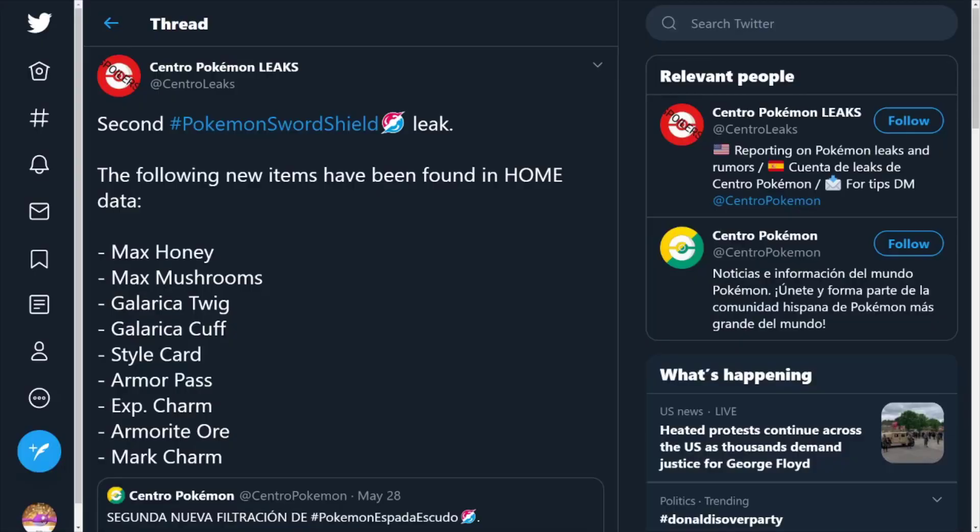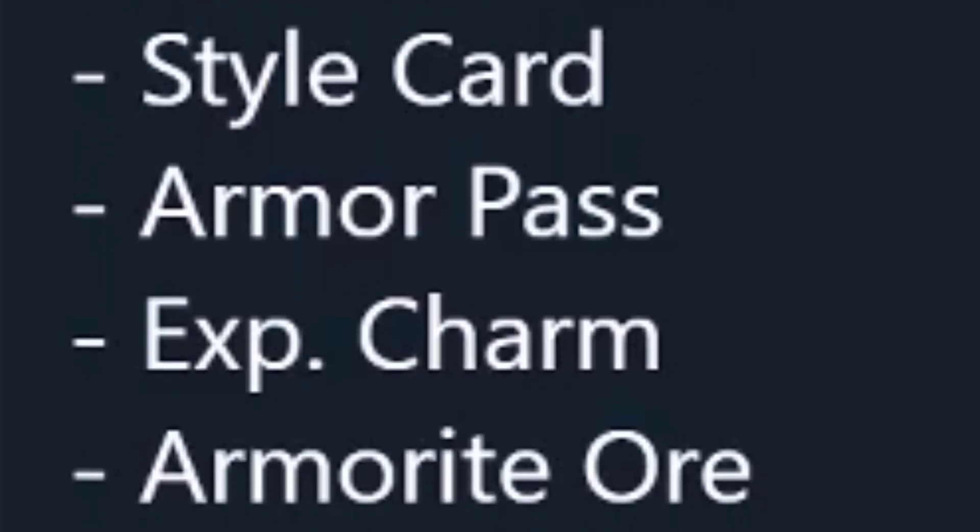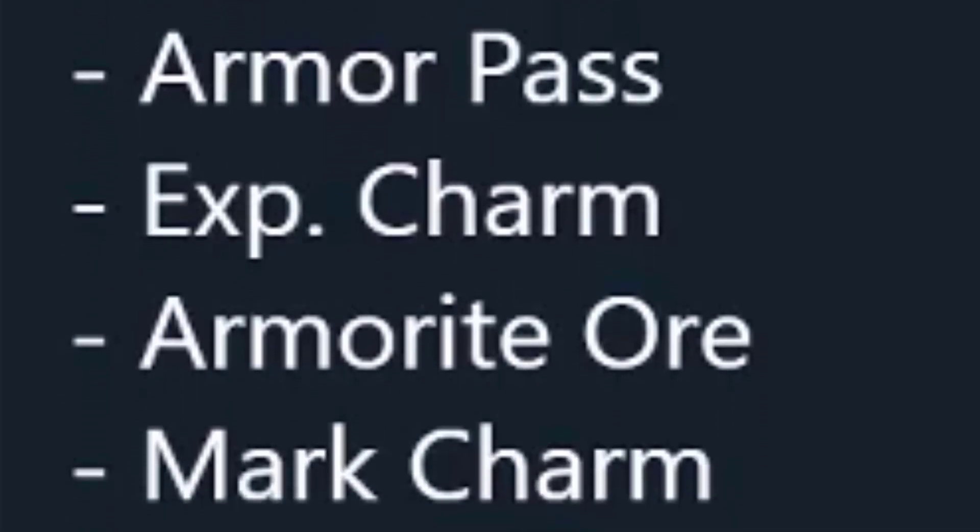Moving on, we have new items found in Pokémon HOME data. They are as follows: Max Honey, Max Mushrooms, Galarica Twig, Galarica Cuff, Style Card, Armor Pass, Exp. Charm, and Mark Charm. A few of these items really stand out to me in this list.